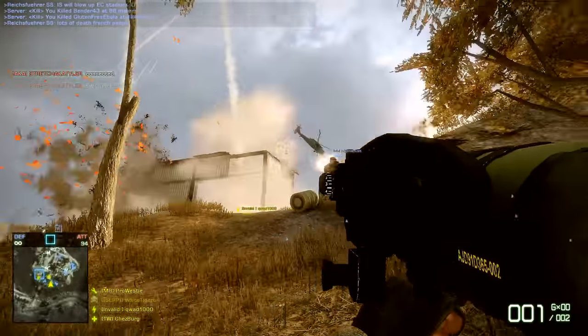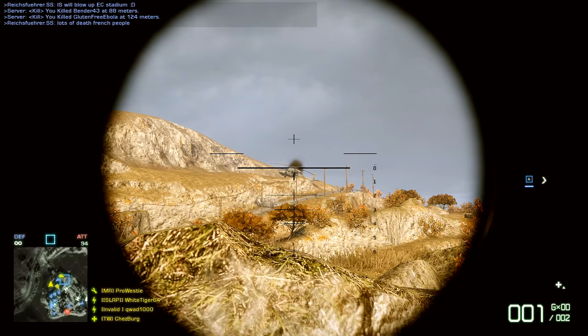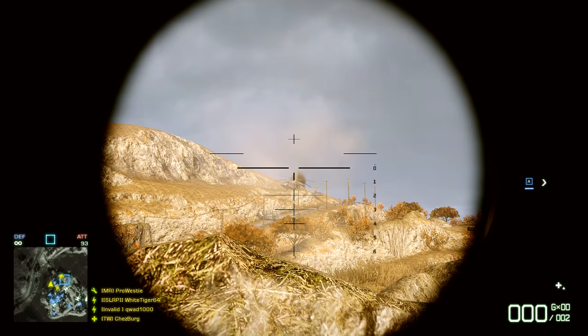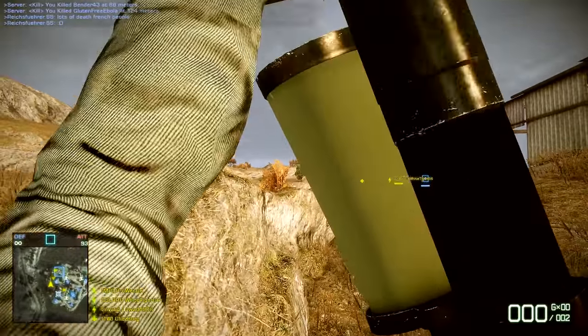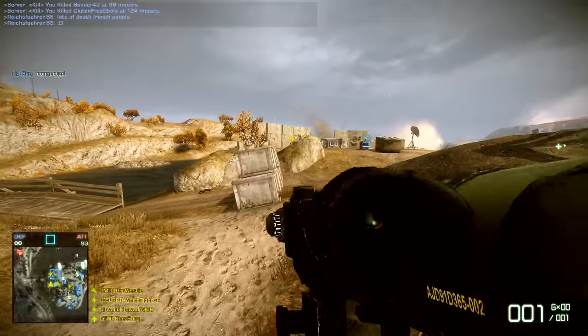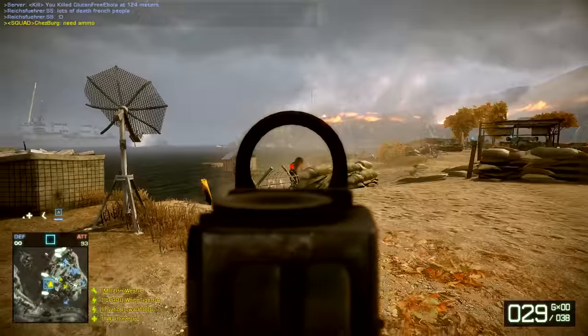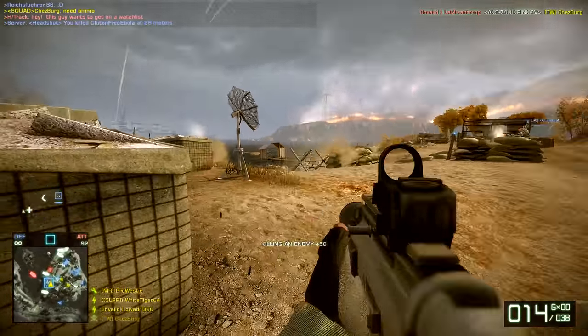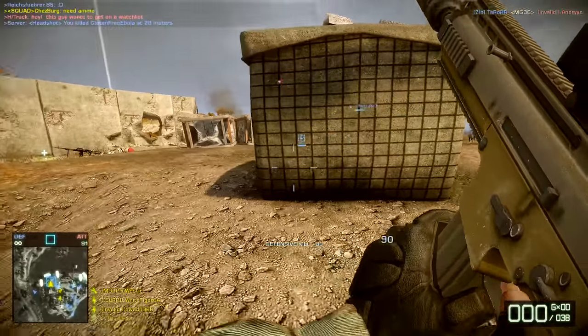Firing off RPGs to take down vehicles, sometimes players will jump out and attempt to make a run for it before their vehicle explodes. If that vehicle is off in the distance, the low recoil and low rate of fire will help you keep your sights on target and will likely help you land the kill. The Scar L stands alone in Bad Company 2 as the only Scar weapon, and we'll need to move to Battlefield 3 to have a look at its brother, the Scar H.